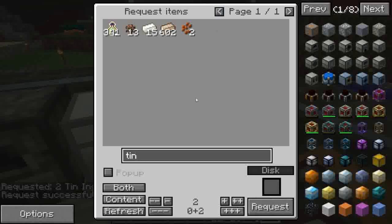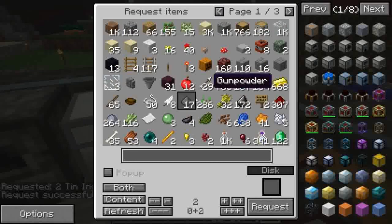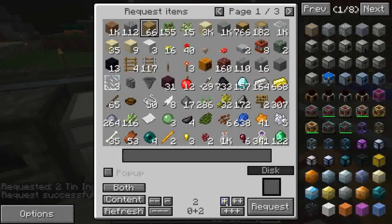La cesta non ce l'ho. Non avendo la cesta, ordino otto di legna e facciamo prima. Poi ordiniamo quattro di cobblestone da cuocere per fare la stone.